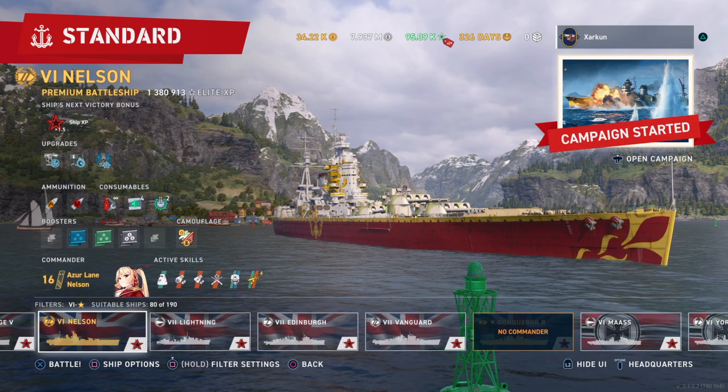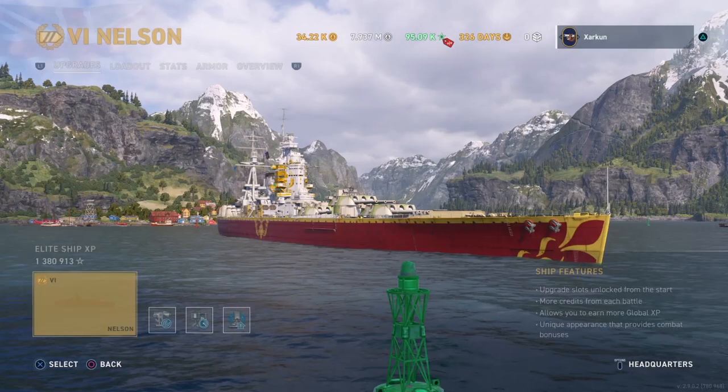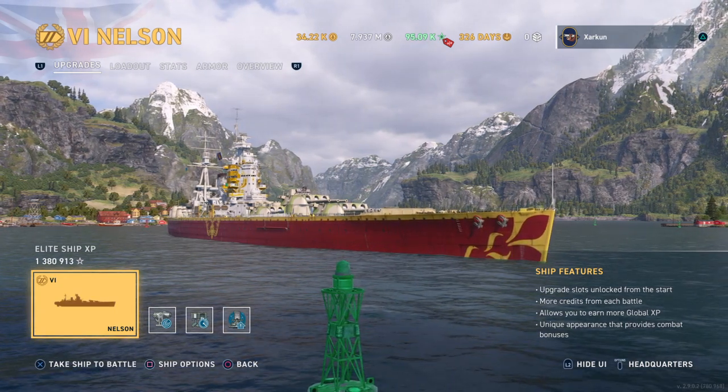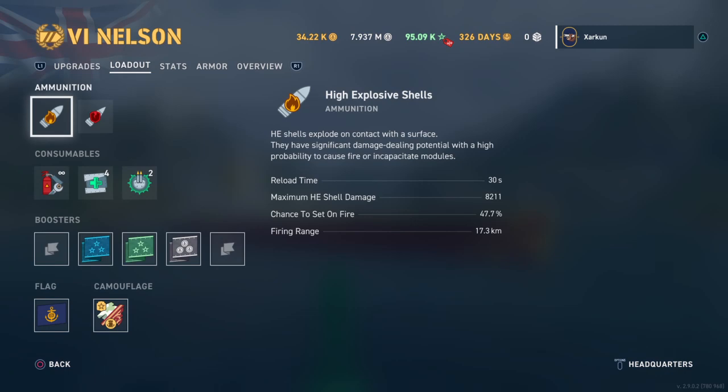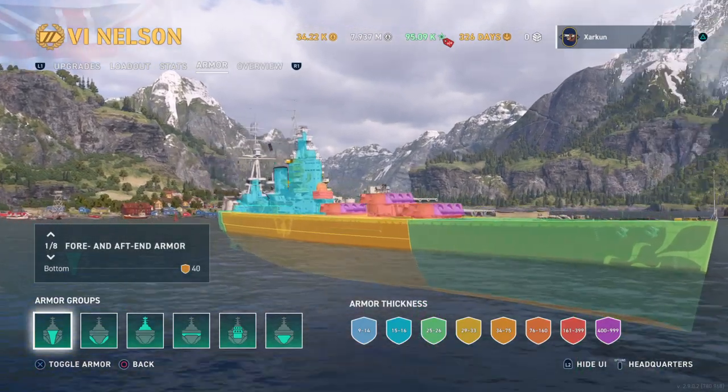To get to the armor viewer, go to your port, ship options, upgrades and loadout, and now at this top tab where it says upgrades, loadout, stats — you'll see there's a new tab for armor. And this is what it looks like.